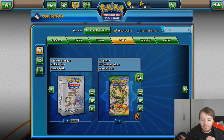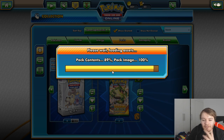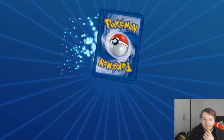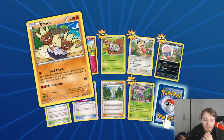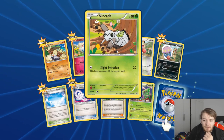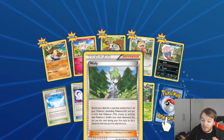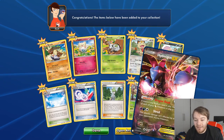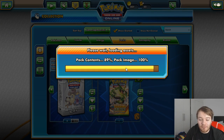My last three packs are XY Roaring Skies packs, so let's open these up and see what we get. I don't know what's in the Roaring Skies set - it's where I got my Pangoro, the Fighting type one, not the dark one. What have you got for me? We have Togepi, Unown, and Meowth - that's right - Inkay, Skyfield - that's a good card - Wally, the Staryus, and the rare - boom! An EX card! There we go. EX cards, I'm down with that.